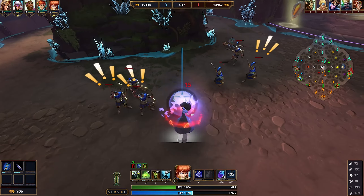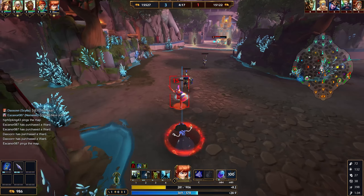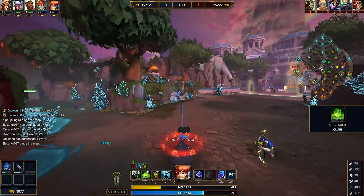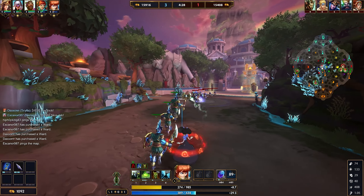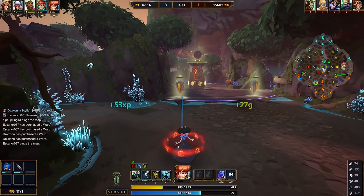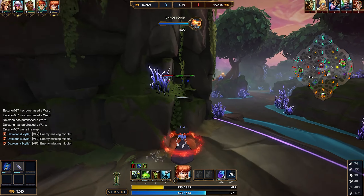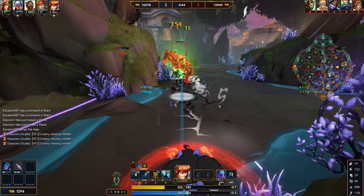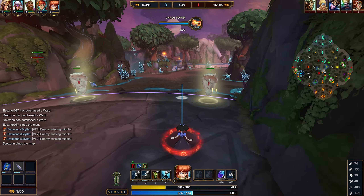The cool thing is when you level this to rank 5, usually it would just root one person. Now if you hit someone, it will root the two closest targets around them within a certain small distance. So if you have a team grouped up pretty close together, you're going to be able to root three people and do heavy damage to three people. When you rank this ability to rank 5 and you get that AoE root and damage, that is when Scylla gets online. That is when Scylla can start rotating and destroying.